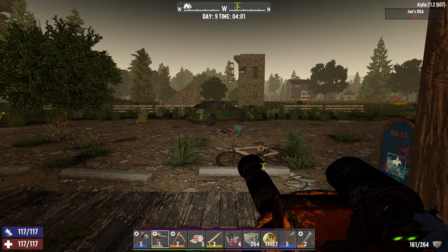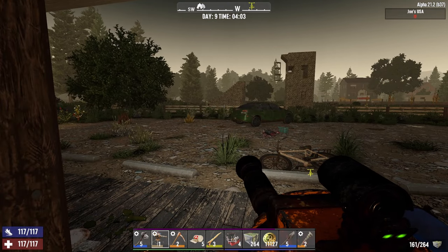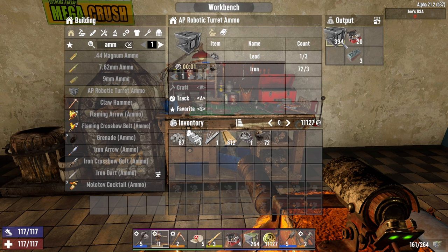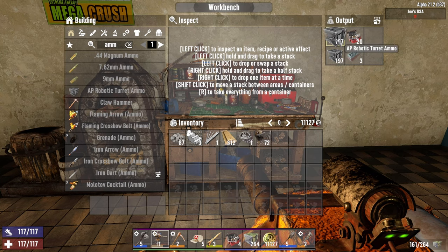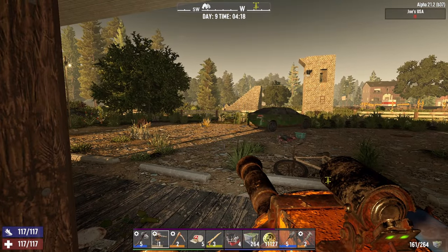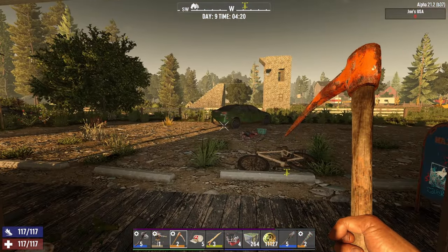Welcome back, it is the morning of day nine and also the morning of horde night. Let's go ahead and farm a bunch of lead — we gotta be prepared for the horde. Last night I crafted myself just a tad bit; I already had like 200 ammo, so maybe I crafted like 150 AP ammo today. Let's go ahead and farm lead the entire day.